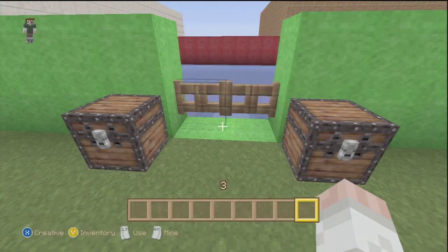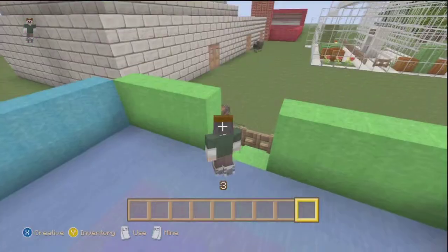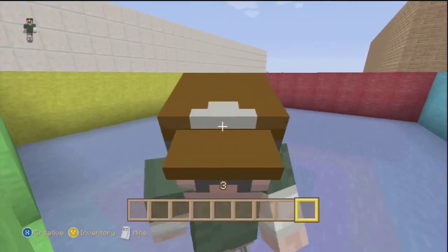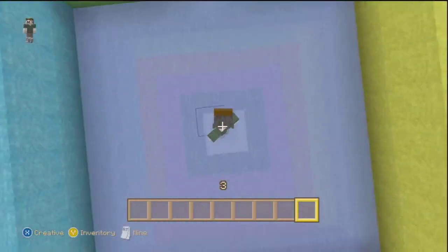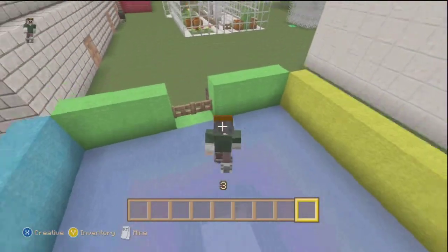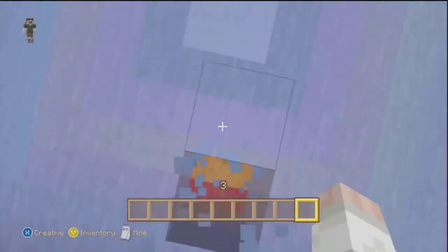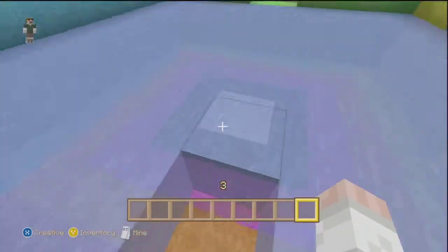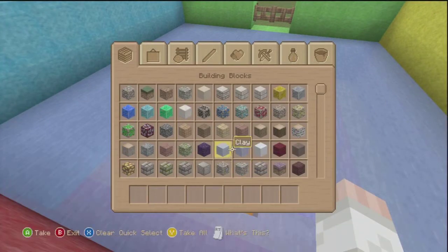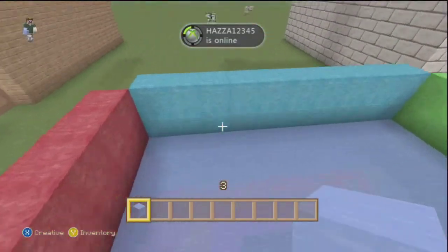I'm just going to quickly get some ice skates out of the chest. I had to use an anvil loads of times to get all the same ice skates. I'm going to show you some ice and show you guys underneath the pattern and stuff like that. Five minutes to make and it's nice - something really simple and easy to have on your creations world. That really is the ice rink.